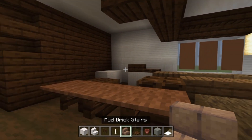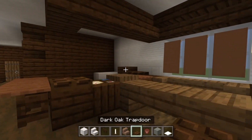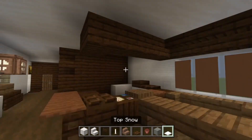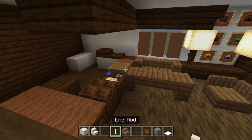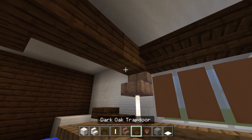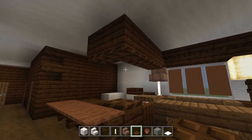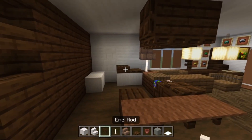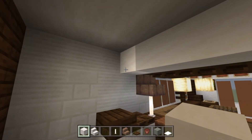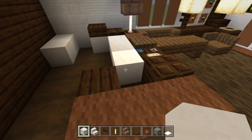For the kitchen space we'll take some smooth quartz block, smooth quartz stairs, a dark oak fence gate, end rods, mud brick stairs, dark oak trapdoors, flower pots, and light gray concrete, plus top snow. Take an end rod here with a mud brick stair on top. Then take trapdoors along the bottom of this blocked area and fold one on the side. Then place smooth quartz blocks in here for four blocks, knocking out one. Take one, two, three in here — this block will be filled with the crafting table later.